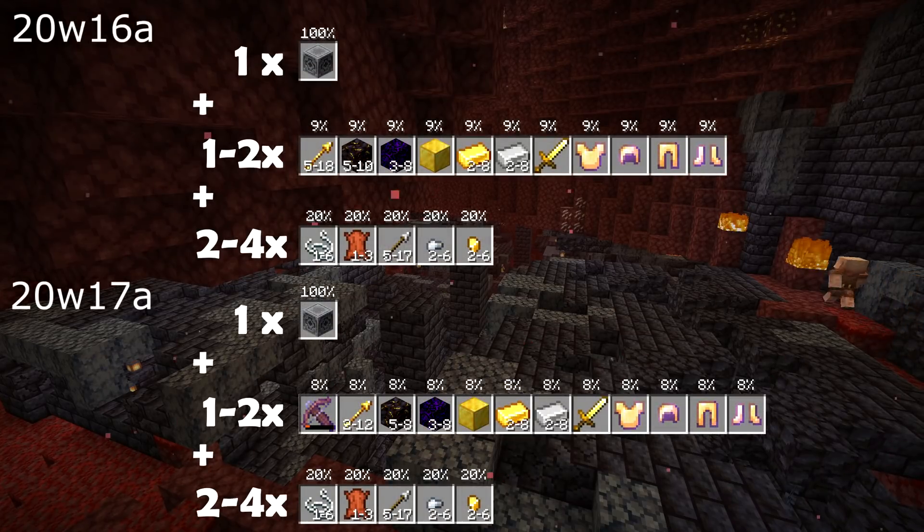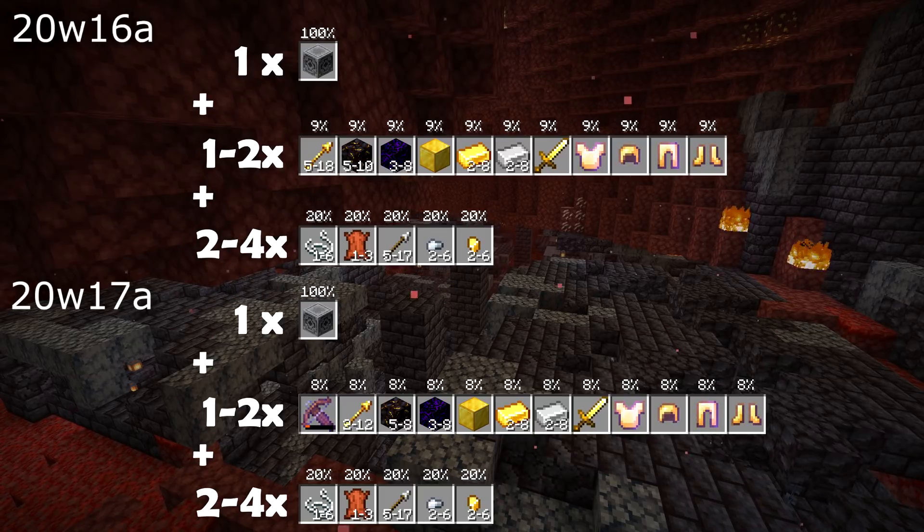Let's start with the bastion bridge loot table. A randomly enchanted crossbow has been added to this loot table, and the amount of spectral arrows has been reduced — it is now between 2 and 12, down from between 5 and 18. The amount of gilded blackstone has also been reduced; it is now 5 to 8, down from 5 to 10.